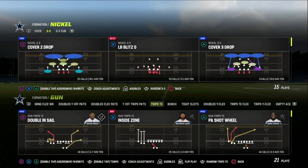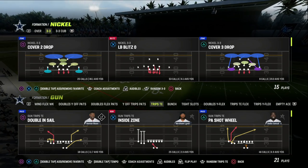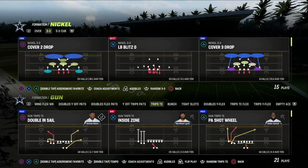In this video, I'm going to show you one of the best man beaters in Madden 23, and it comes to us out of the Trips tight end formation in the New England Patriots offensive playbook.